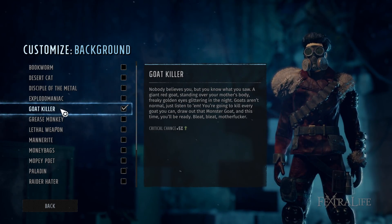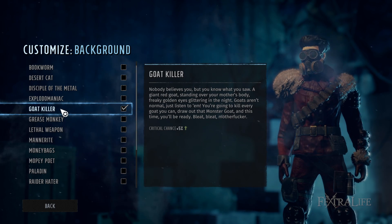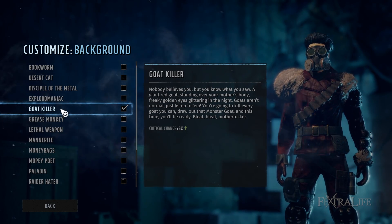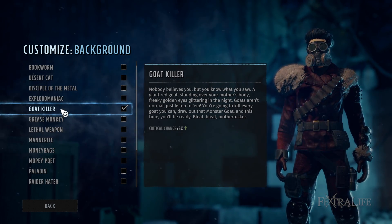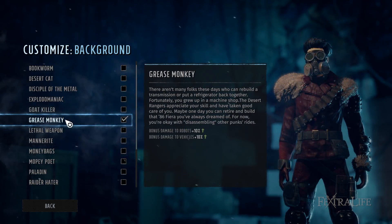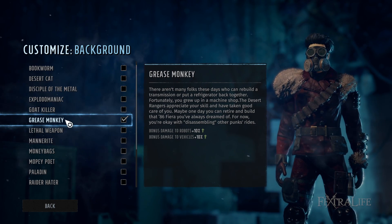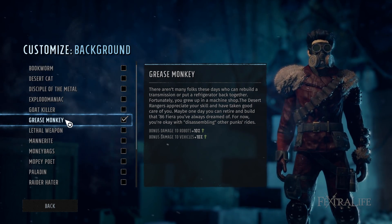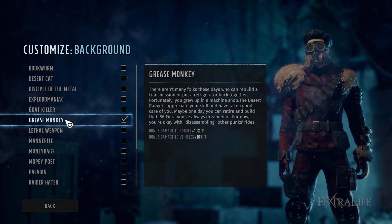Goat Killer, besides being one of the funniest backgrounds, is very good on any character — plus 5% critical chance applies to any damage against any target. Since intelligence boosts your crit damage and crit percentage, you'll be doing a lot of crits with high intelligence, so this is good on any character. Grease Monkey gives extra damage against robots and vehicles, but it's a select enemy type, not very common early on, so you won't see the benefit until mid-to-late game.